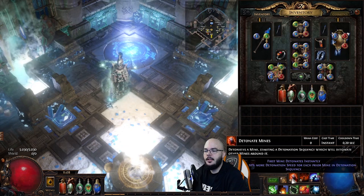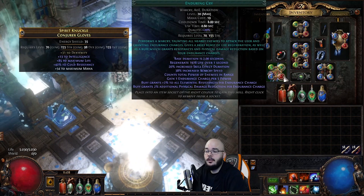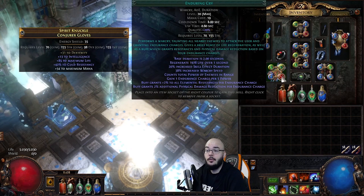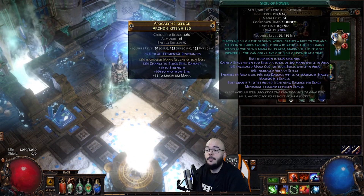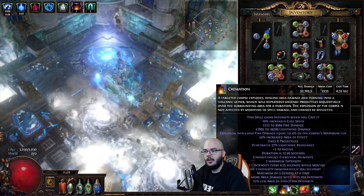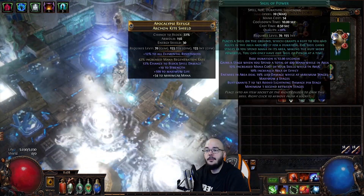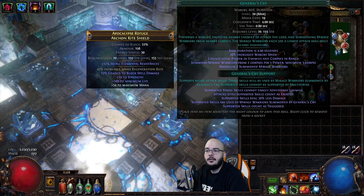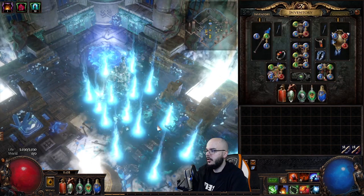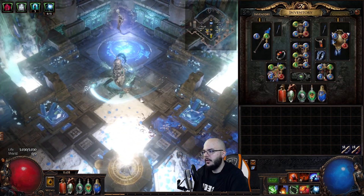I have detonating mine so I have to manually cast Arcane Cloak — if you don't like that, just use Flame Dash instead. Enduring Cry is on my second bar on spacebar to gain endurance charges and get surge of life for even better sustain. Sigil of Power is really nice — you put it down and it gives you a lot of damage, higher mana cost of skills, added flat mana, and less damage dealt by enemies in the circle. Bone Offering for the block and life gain on block. Sniper's Mark auto-targets random mobs and gives flask charges back when you hit cursed enemies. Spell Cascade, Desecrate, and Faster Casting to get more desecrates happening at the same time. Tempest Shield gives a little bit of extra block.